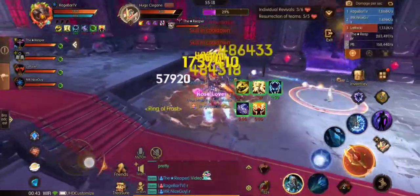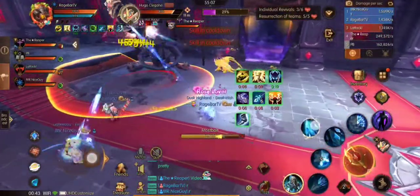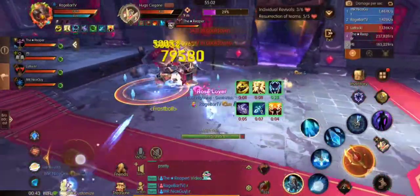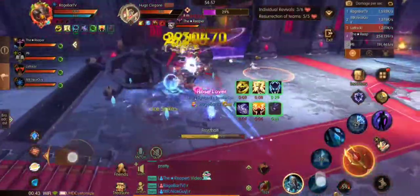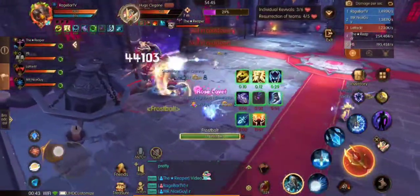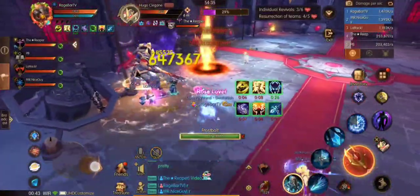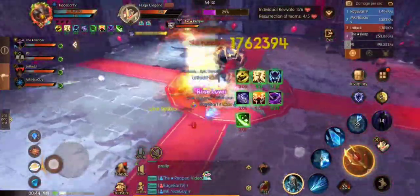The first boss is a basic tank and spank boss. You can either start the boss in the middle of the room or start the boss at the bottom of the stairs as you see in the video — either way will work. The boss will jump to the middle at a certain percentage of HP. Until that happens, just avoid his ground AoEs and mechanics that show up. Very simple sidestep while dealing with the other Overlord mechanics.